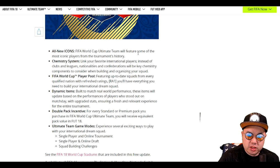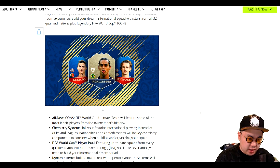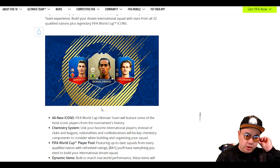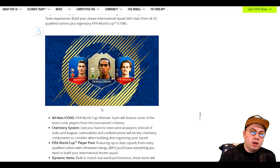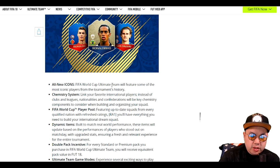FIFA World Cup Ultimate Team will feature some of the most iconic players from the tournament's history. Does that mean we're going to get new versions of icons like Ronaldinho, or are there just going to be completely new icons? Like, off the top of my head there could be Cafu, Beckham — that would just be the dream. You never know. Or they could be pulling a fast one and there's going to be a different version of icon Ronaldinho. The chemistry system links your favorite international players instead of clubs and leagues — nationalities and confederations will be key chemistry components when building your squad.